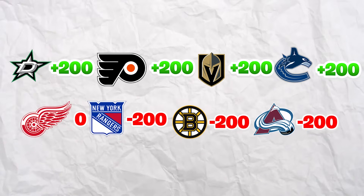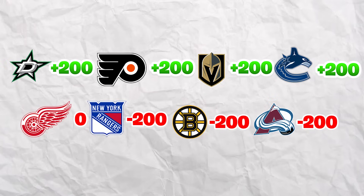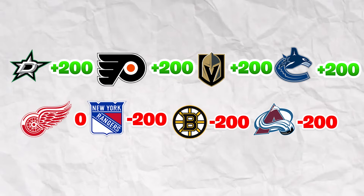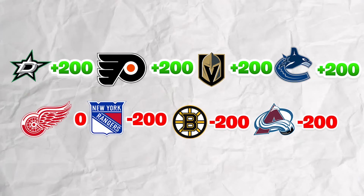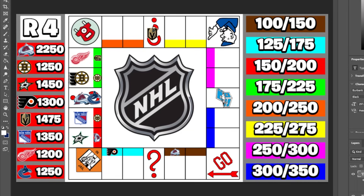Dallas, Philly, Vegas, and Vancouver all pick up $200 from the challenge. Detroit gains nothing. The Rangers, Bruins, and Colorado all lose $200. With round three in the books, Colorado sits at the top with $2,250, while Detroit is at the bottom with $1,200 — over $1,000 less than the Avalanche.